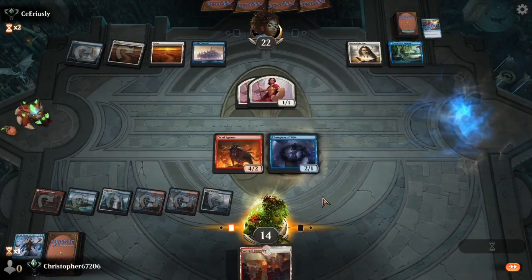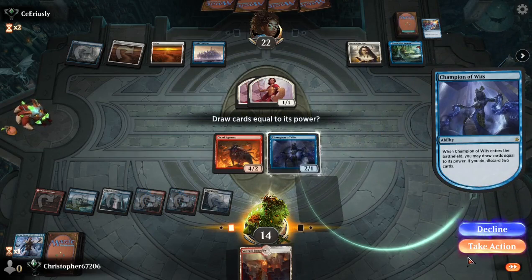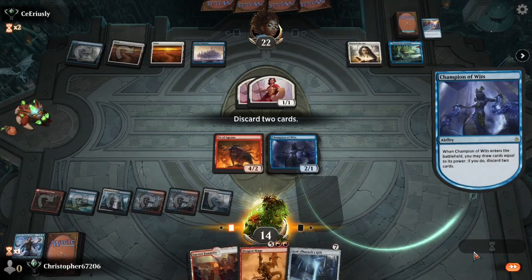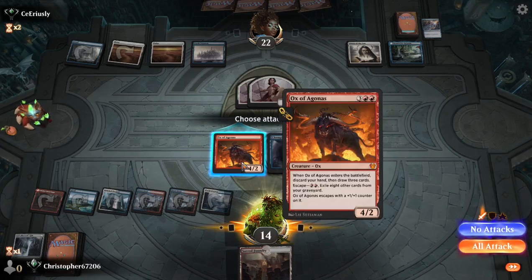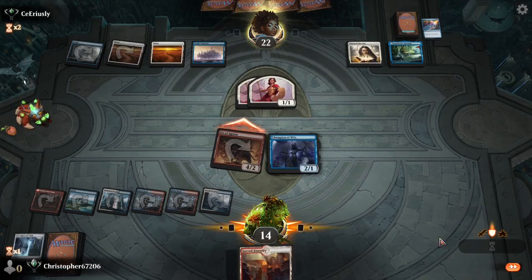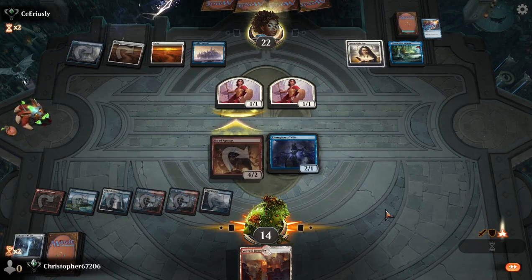Then we go to Champion of Wits — it'll also draw us a card. Dragon Mage and Godfair's Gift go to the bin. And now we are one Refurbish away from doing some shenanigans.